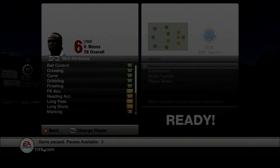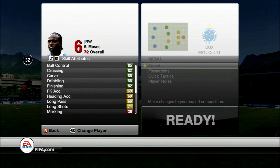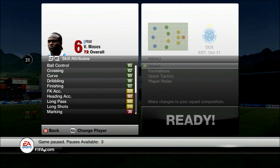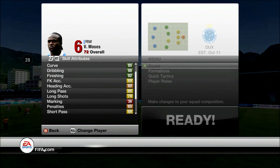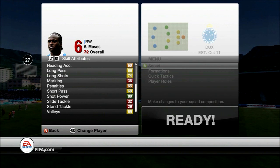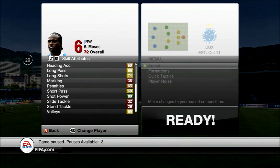Moving on to his in-game stats, he's got quite a few pretty good skill attributes and a few not-so-great ones. The better ones are 85 ball control, 82 crossing, 85 curve, 86 dribbling, and 82 finishing. He's only got 69 free kick accuracy and 74 long shots, which isn't great for a guy with a pretty big shooting upgrade. He's got 80 shot power.